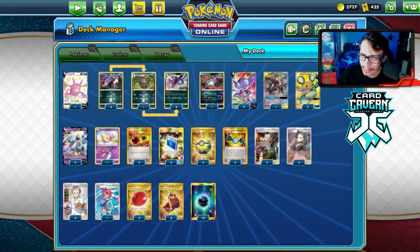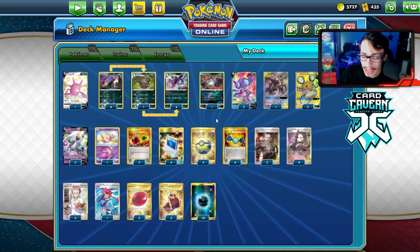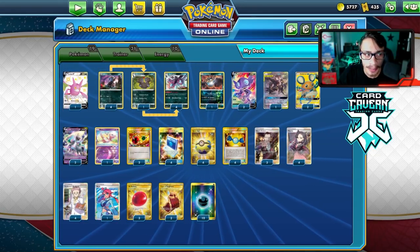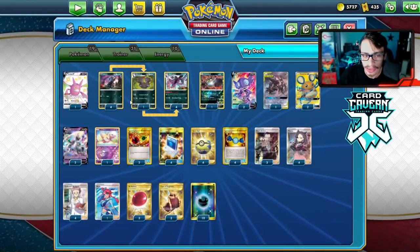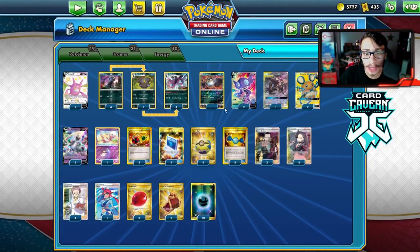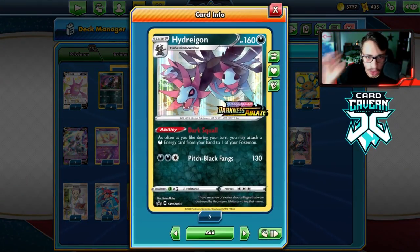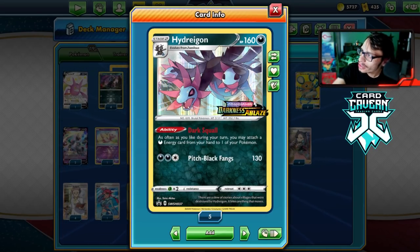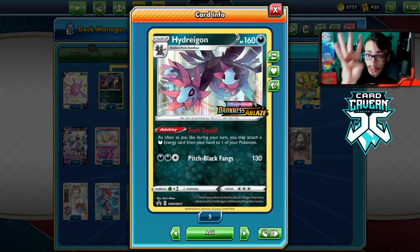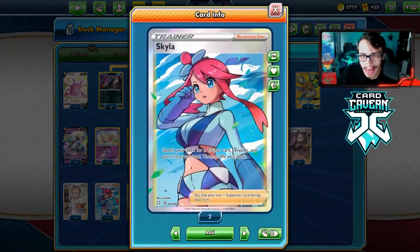The only cards I'd maybe add are an Ordinary Rod to get back Sableye or Rapid Ash, or an extra copy of one of those attackers. I'm running Dedenne and Crobat for draw. I play a four-four Hydrigan line always when I use Hydrigan, because with a Stage 2 deck it can be a pain to find, so a full line alongside Rare Candy helps ensure it's in hand. I'm also playing Skyla to make finding Rare Candy a bit easier.